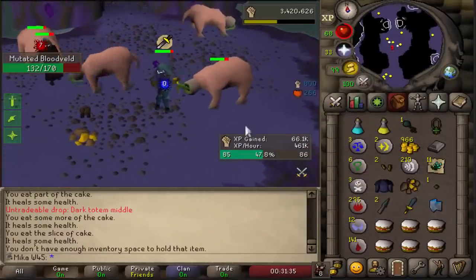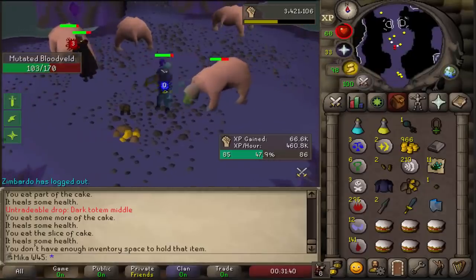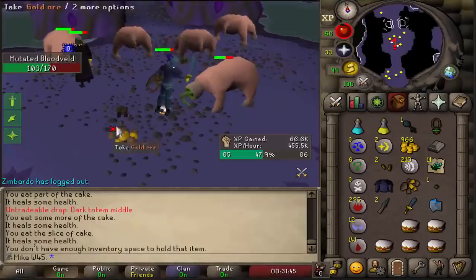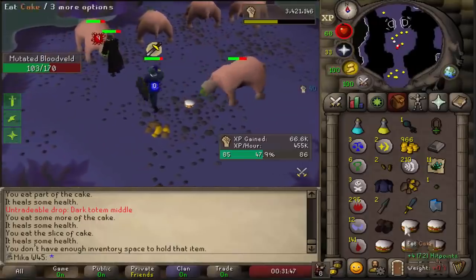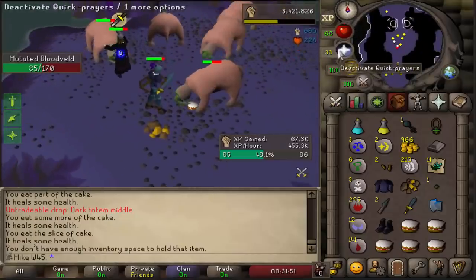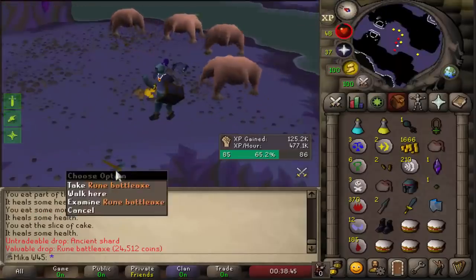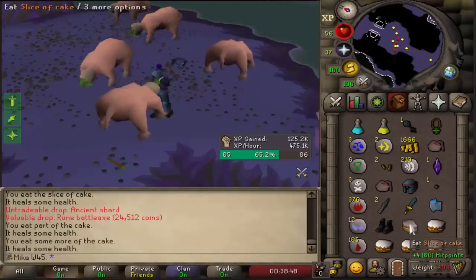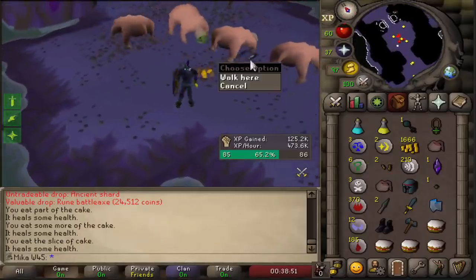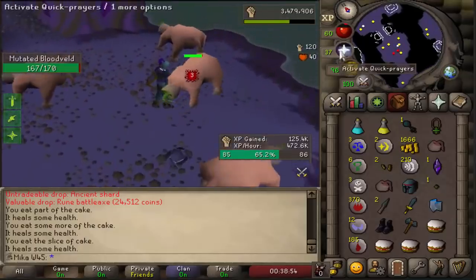Oh my god, I think I just got it — we just got them. Another upgrade on the account, ladies and gentlemen: black boots are now accomplished. And now we officially got all the gear upgrades from this task that I wanted. We also got a Rune Battle Axe — I guess I'll just alch it, but that's a 24k alch. Very nice, I didn't even know these dropped those.